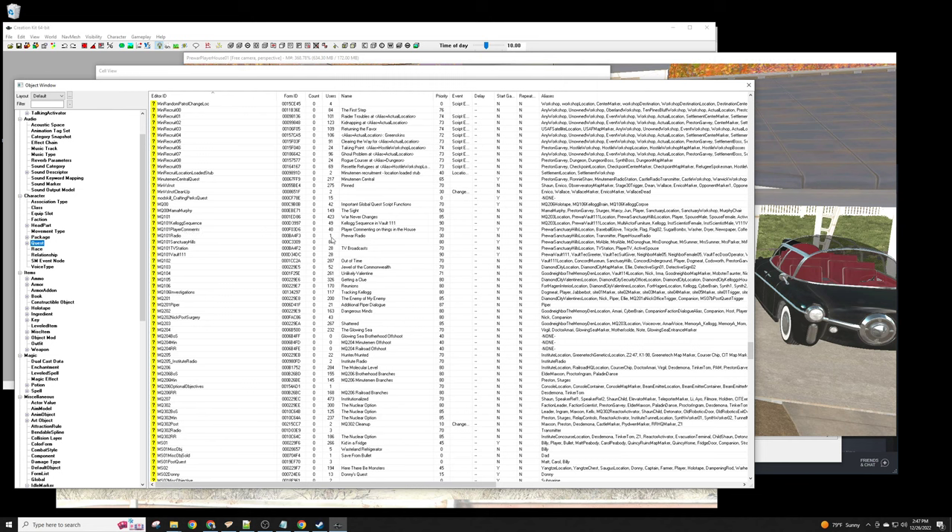As I mentioned before, this is one of the things where I wanted to teach you — if you're making a mod, how do you get started? How do you even start researching something in the game? The first video showed you how to even start up the editor, which is called Creation Kit. It's put out by Bethesda and it's used for making changes to the game.